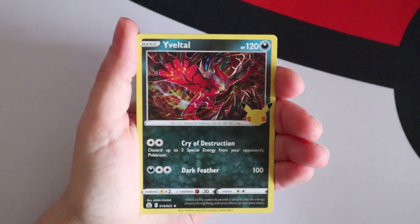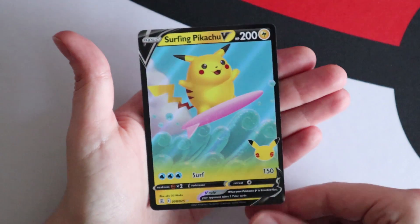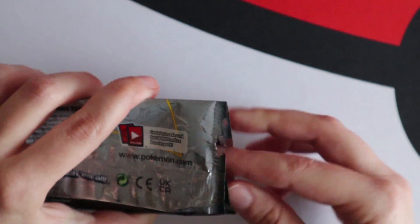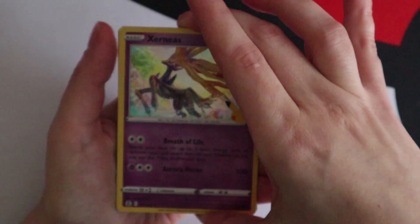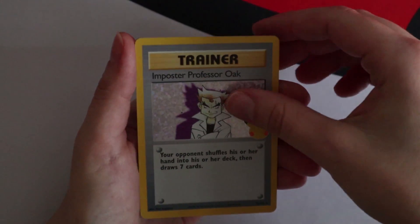Next pack: Zernius, Rocket Zapdos - not bad - and a Surfing Pikachu V. I love Rocket Zapdos, I actually want to send one off for grading - this is phenomenal condition. Pack three: Dialga, Imposter Professor Oak - he's good - and a Mew. We're three for three so far.